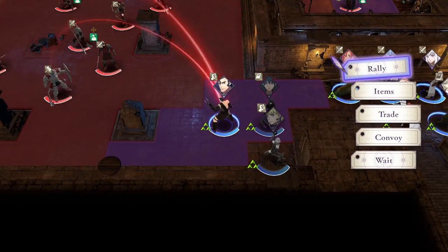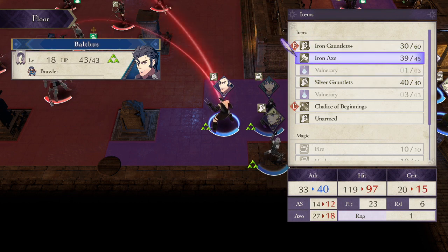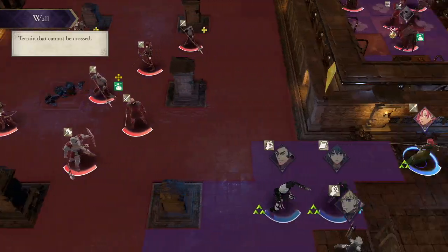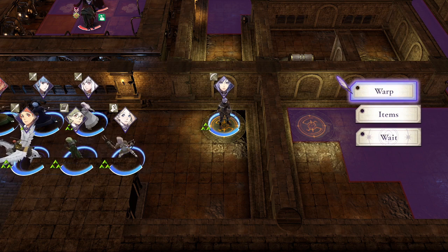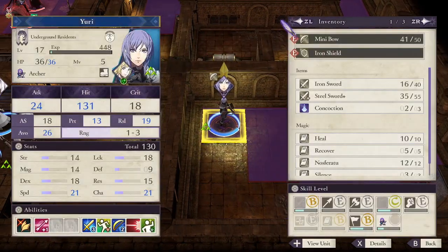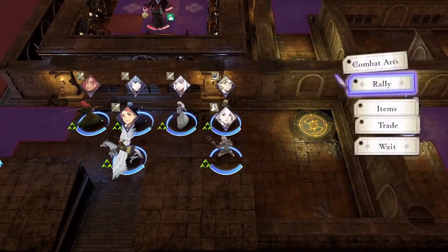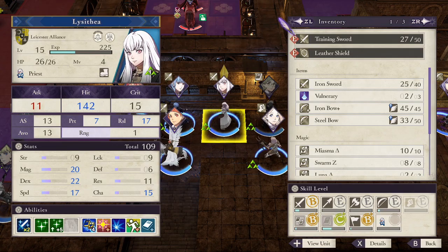So now everybody should be going for Balthus. He has freaking 40 attack with an axe - just an iron one too. There we go. Send Yuri this way. Oh! I didn't give him a better bow. Oh shit. Give him the steel one then. Wait, she has an Iron Bow Plus too. Why does she have an Iron Bow Plus? I'll give that to him as well.